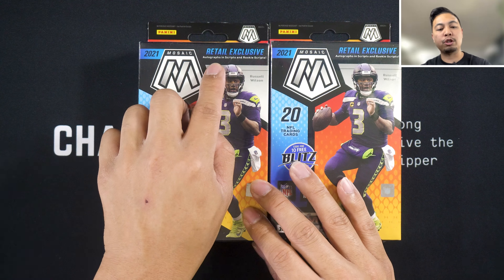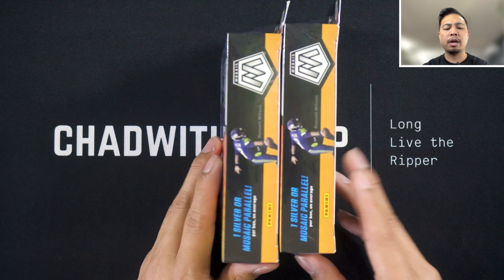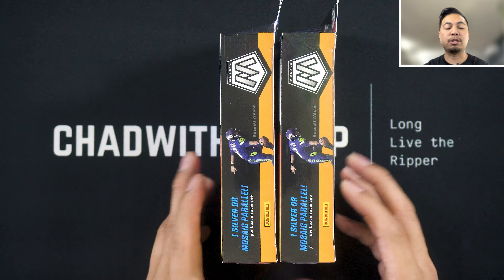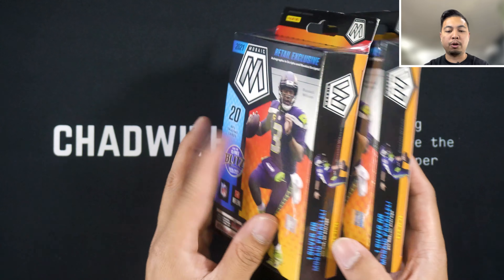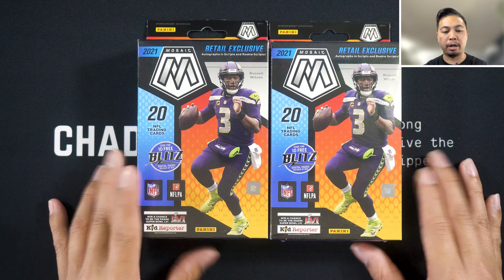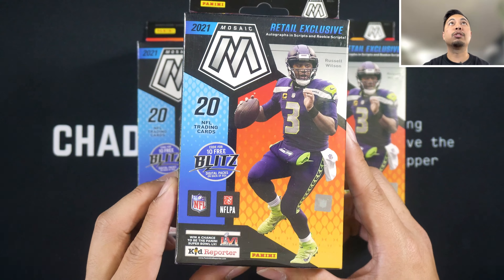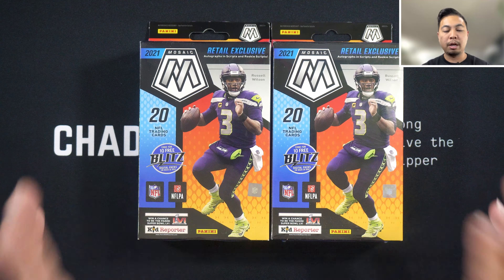These are the Target versions. The Target versions will have the autographs in scripts and Ricky scripts, so you can hit autos in these. In the Walmart version you get the silver — the chance at a silver variation. I'm gonna have a comparison video coming out next. I have one Walmart hanger box that I bought on the secondary market to compare with this box here, so we'll see who prevails in that box battle.